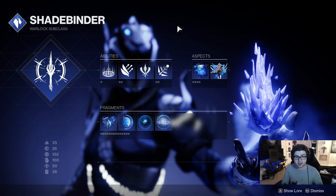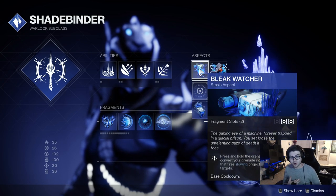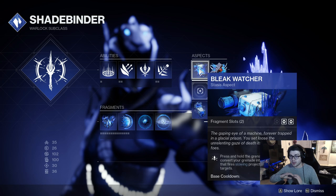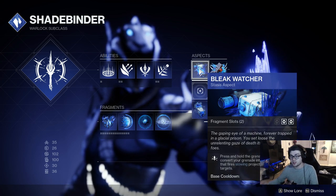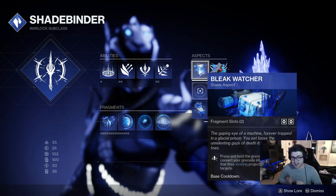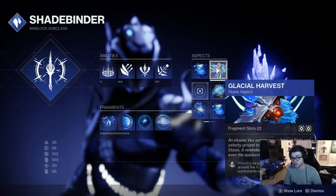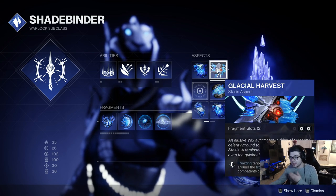Shadebinder is insanely good for crowd control or just slowing enemies down because of things like Bleak Watcher. You probably already know or have seen a lot of Bleak Watcher builds. Essentially, Bleak Watcher is a little turret that you place and it's just going to slow and freeze everything for you. It's insanely strong for hard content because you don't know what's coming at you, and this is frankly just going to stop everything. I'm also going to be running Glacial Harvest, so if I freeze an enemy they'll spawn a Stasis Shard, which plays heavily into our mods.